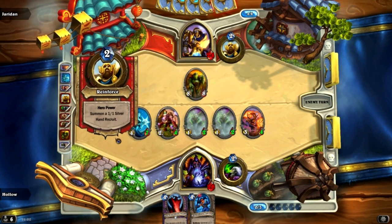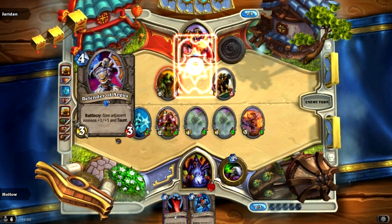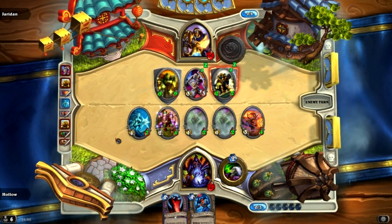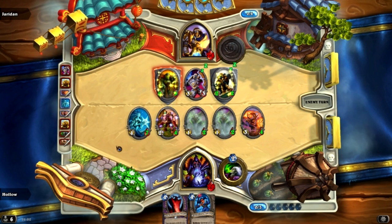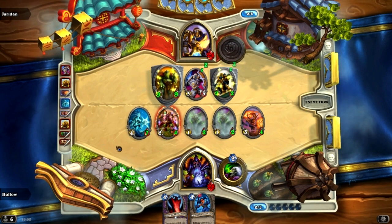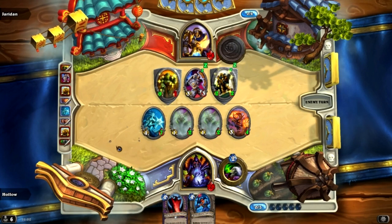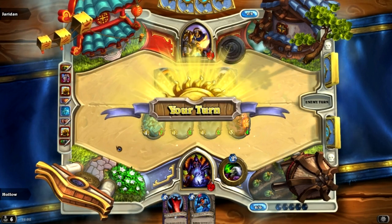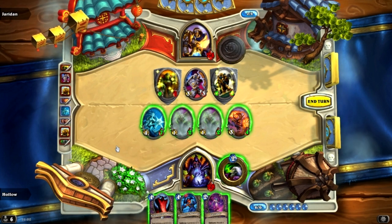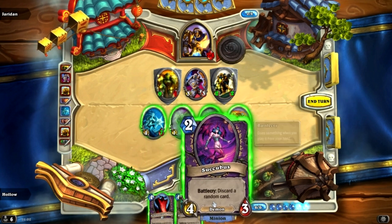The worst thing for him to do now would be to trade with something on my board, because everything I've got is probably going to trade anyway. Oh god, a 9-9 taunt. If he hits me in the face that's the best play for him right now. Unfortunately he just chooses to trade — to get rid of the spell power. Unfortunately for him I didn't have anything with spell power in my hand. So now I can play this for 2 mana and that for 2 mana.